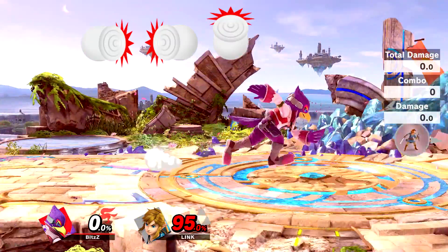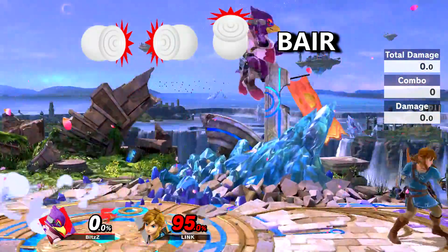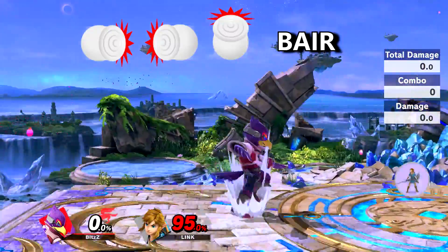Now once you get all of this down, let's throw the back air out right after the jump. Try to do this 10 times in a row without messing up. The key is repetition and eventually you're going to gain muscle memory to do this every single time.